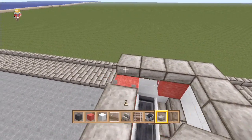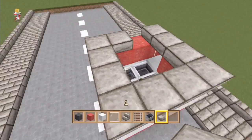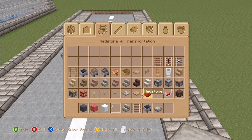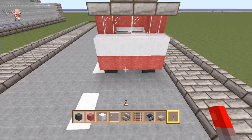We can now put the roof on. Make sure you leave this row here free — you don't need to put any slabs over this row. But we can put two slabs on here and put the sirens on like that.